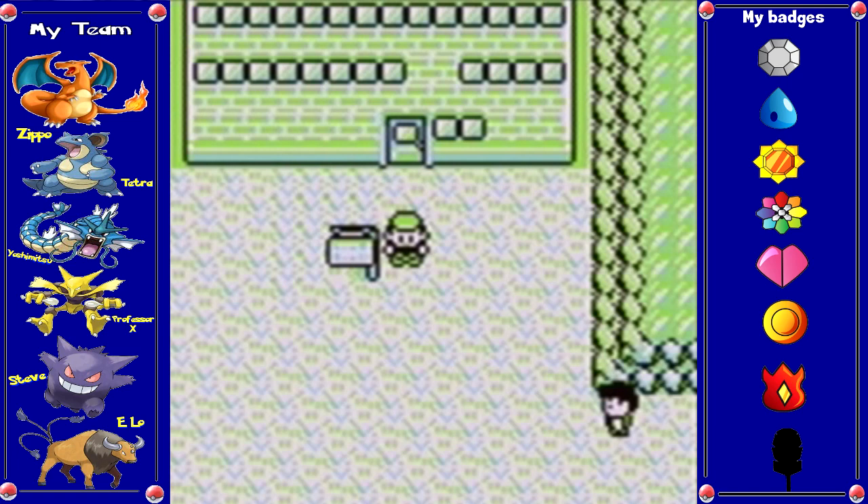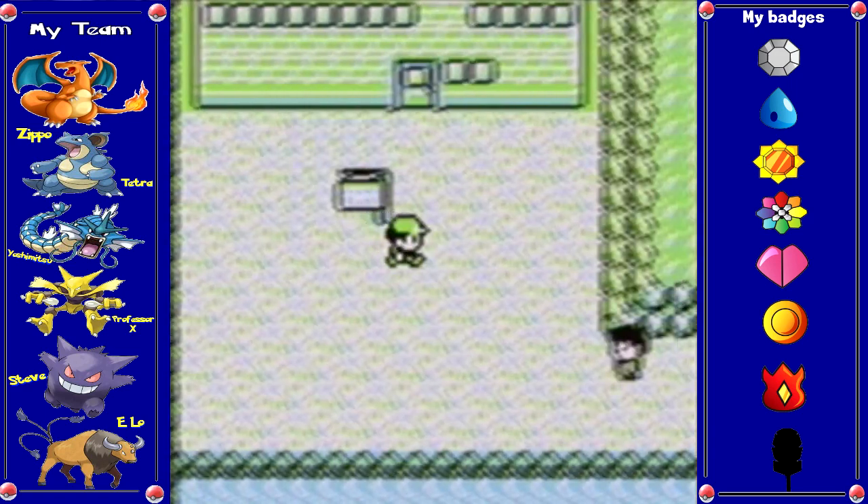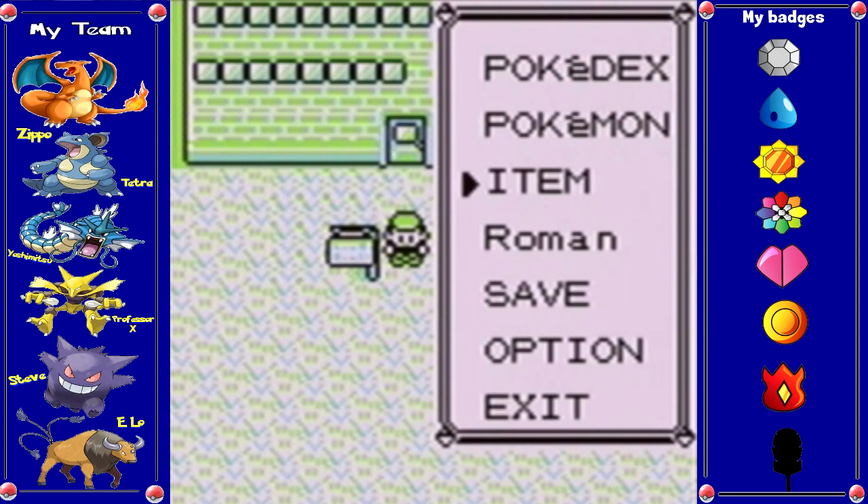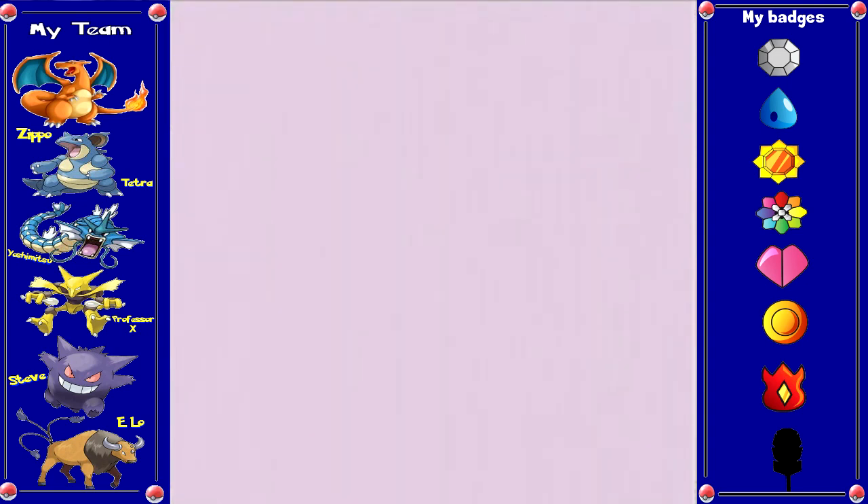So yeah, the Power Plant's all done, we got everything out of there. Like I said, it's a cool area — no trainers, just Pokemon. It's a hidden area back here; you really wouldn't expect something to be here. It was very cool to me, at least when I was a kid, because I didn't know it was back here for the longest time.